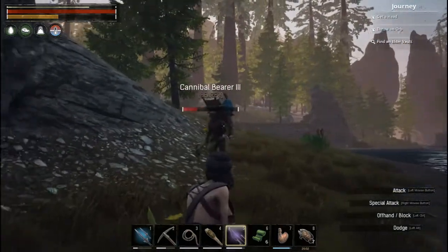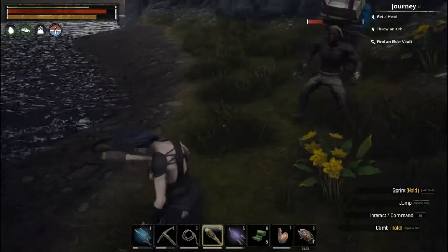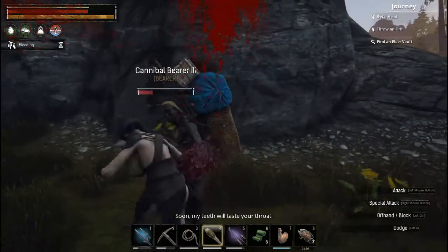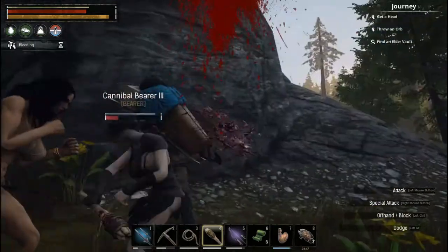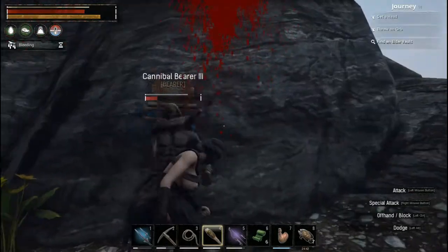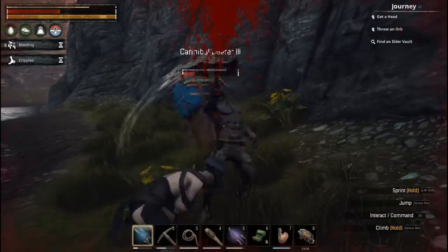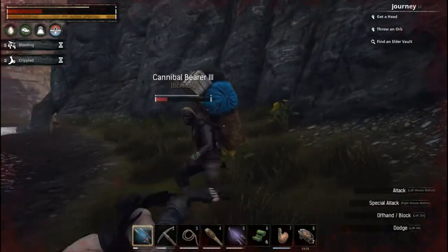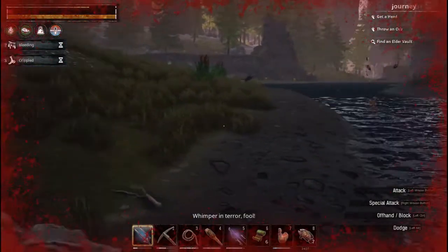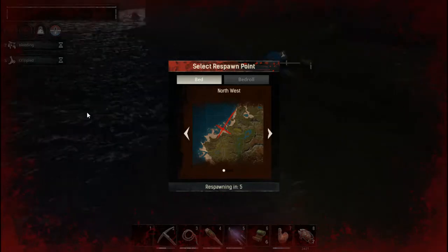Do we want to grab this guy? He's a bearer. Sure — oh, he's level three! Level threes aren't supposed to come out of there. Nope, I'm gonna have to kill him — unless he kills me. The alligator's helping! Nope, it killed me.